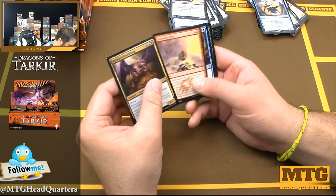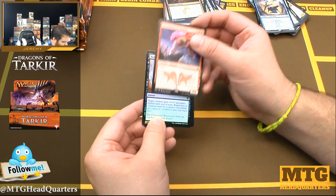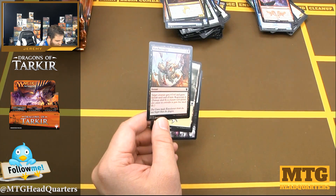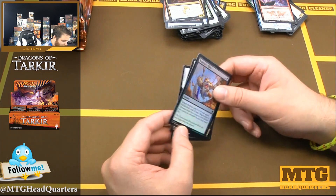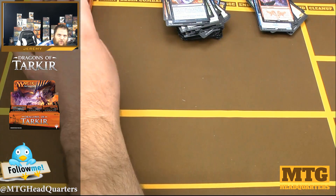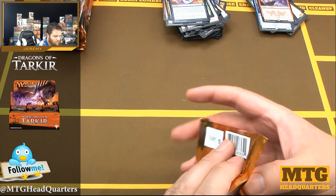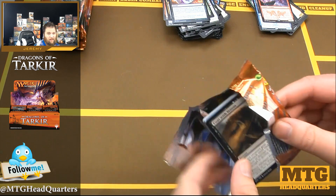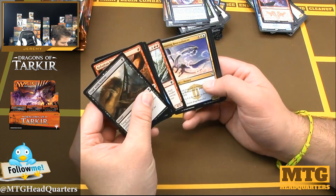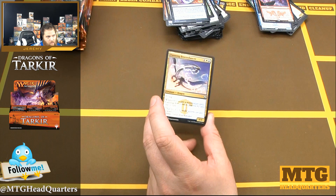Ruthless Deathfang, Draconic Roar, Youthful Scholar, and Thunderbreak Regent — nice! And a foil Butcher's Glee — I loved this card in limited; it's such a blowout. The three-power boost and lifelink is already pretty spicy, and giving it regenerate means you could trade up and gain life. It was a big swing — didn't want to play four of them but didn't hate playing two, they were very strong.